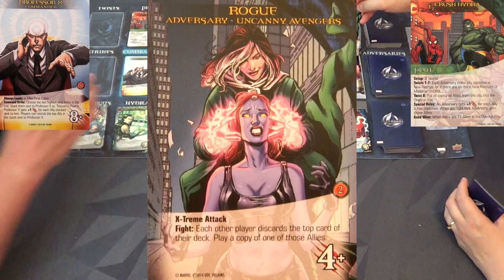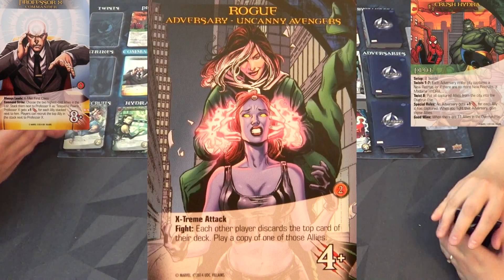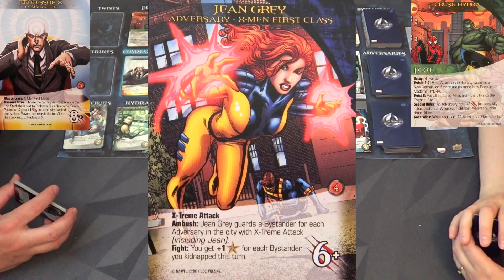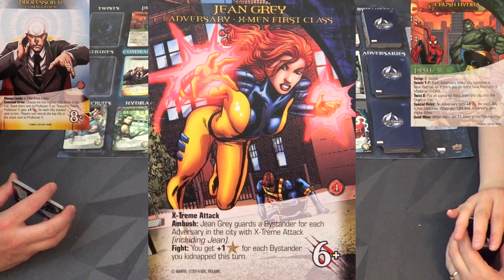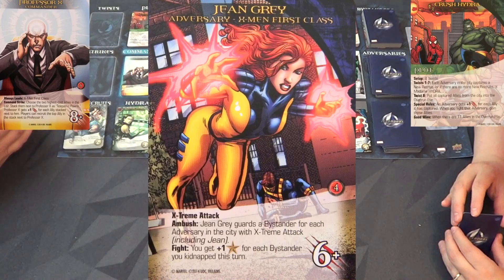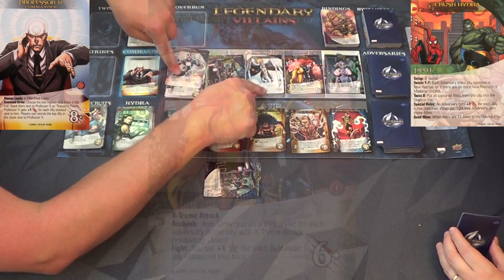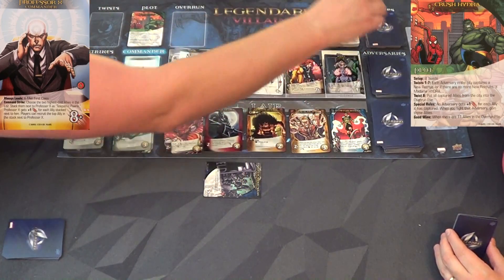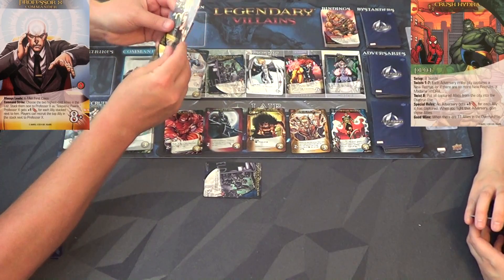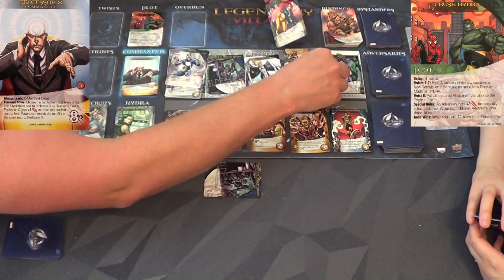Rogue - another Extreme Attack! Jean Gray did have an ambush: Jean Gray guards a bystander for each adversary in the city with Extreme Attack - counting herself, that's three bystanders placed under her. Carmen, can you pay attention to the ambushes? I can't see those from over here very well.